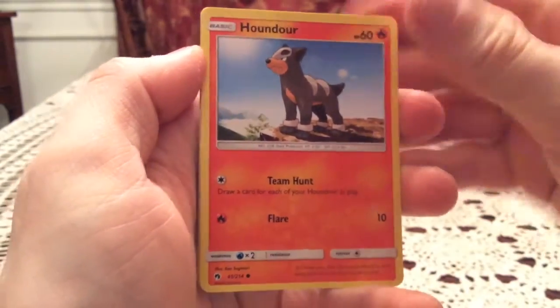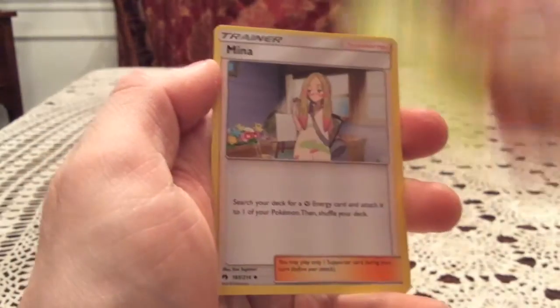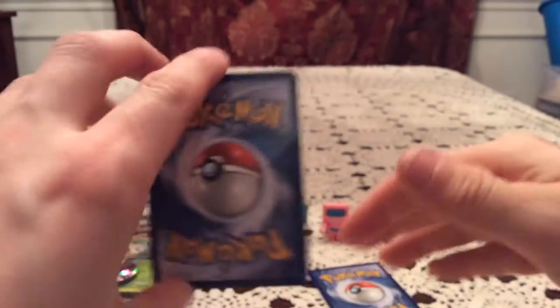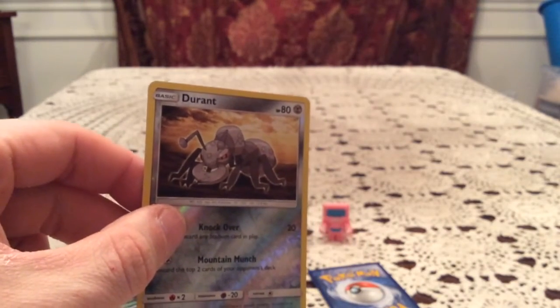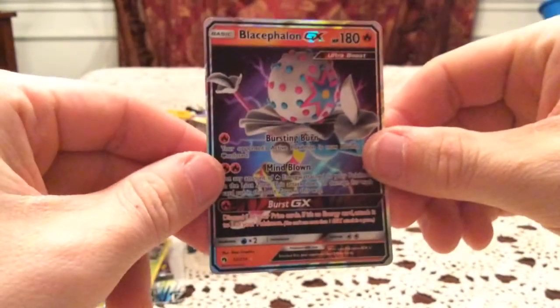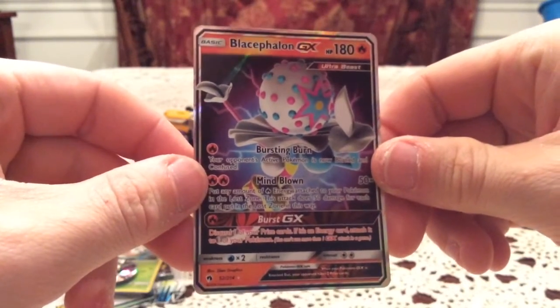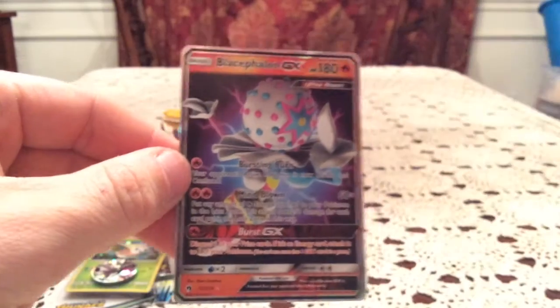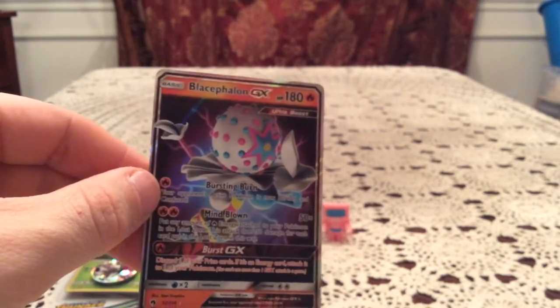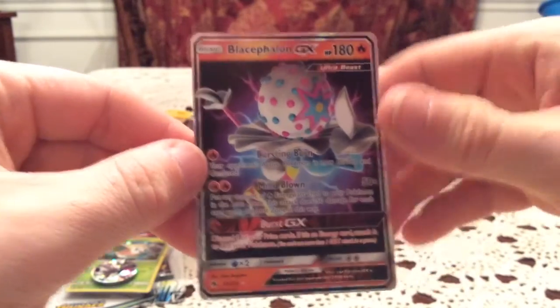So we have a Houndour, Alolan Diglett, Tariqo, Chansey, Patchery Sue, Vespiquen, Mina, and Alolan Dugtrio. Reverse is Durant — that is a common, number 128, and it is one I have already, so it is a duplicate. That is perfectly okay though. The rare is a Blacephalon GX. That is a pretty good pull — it is a playable card. I do remember getting this in the booster box, this and the full art I believe, so definitely a duplicate ultra rare. But it is still an amazing ultra rare to get again.